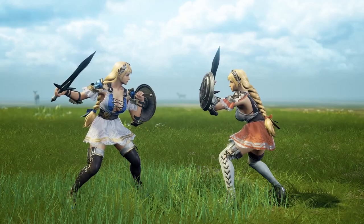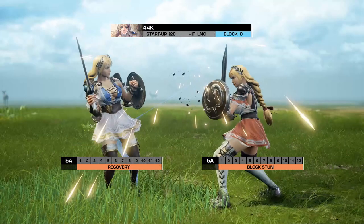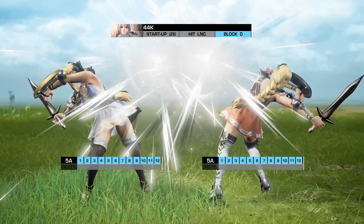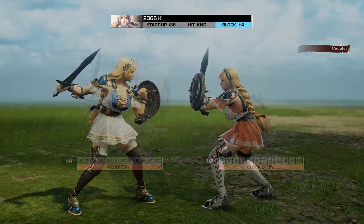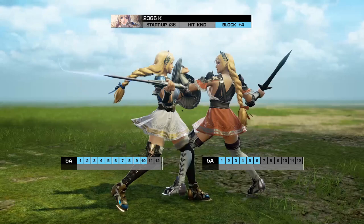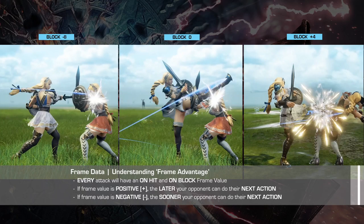Now let's rewind back to the beginning with the same situation, except this time Blue Sofitia uses an attack that is 0 on block. Both Sofitias will now recover at the same time, so their 5A's will clash. Rewinding once again, Blue Sofitia uses an attack that is plus 4 on block — this time Blue Sofitia will recover 4 frames faster, beating out her opponent's attack. This concept of plus and minus frames is called frame advantage, and every single attack in Soul Calibur will have both an on-hit and on-block value.